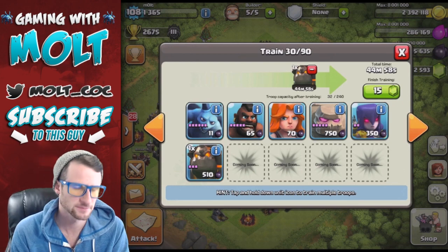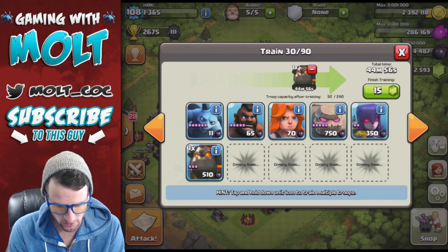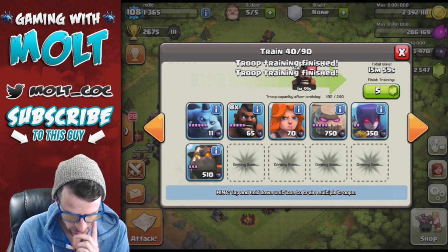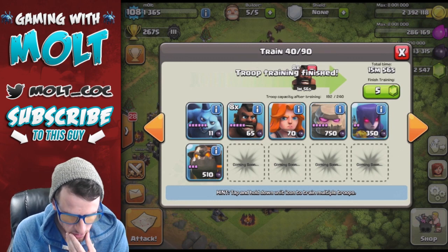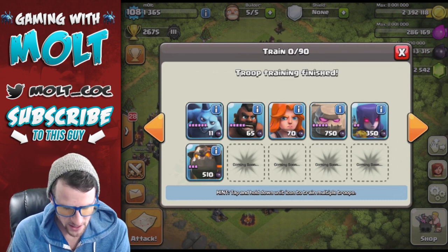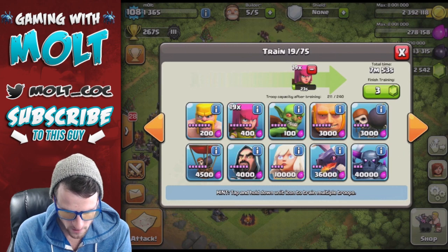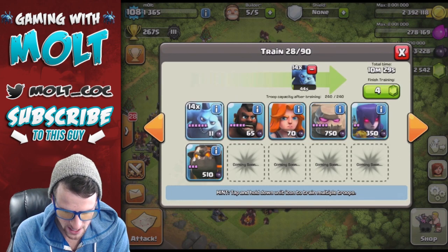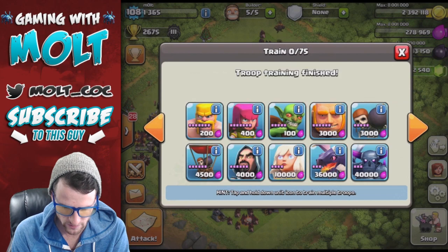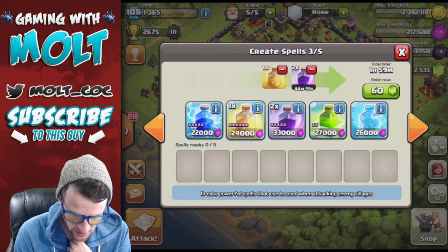Let's train this up. Why don't we do three Lava Hounds and then about 20 Hog Riders? Twenty Hogs might be enough if we have three Lava Hounds running around and we drop off some Heal Spells. Let's also do about 18 Archers to save for the end to pick stuff off, and then 15 Minions for the rest. We'll run two Rage Spells, two Heal Spells for the Hogs, and one Lightning.